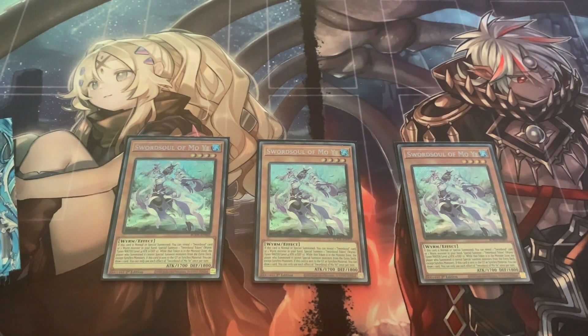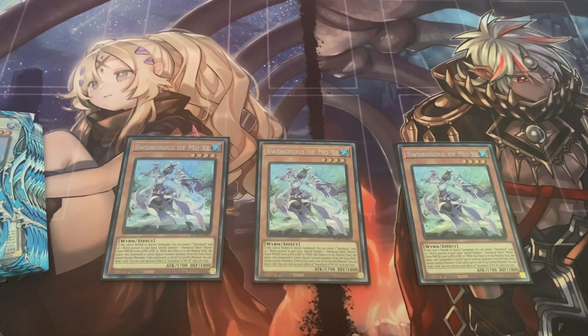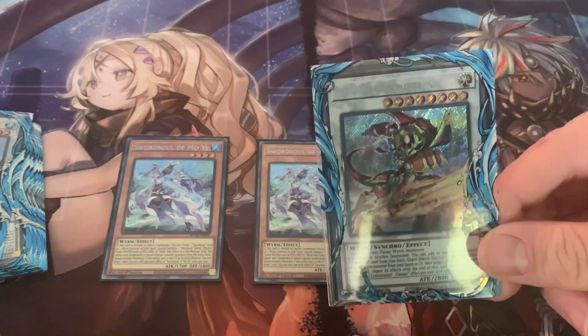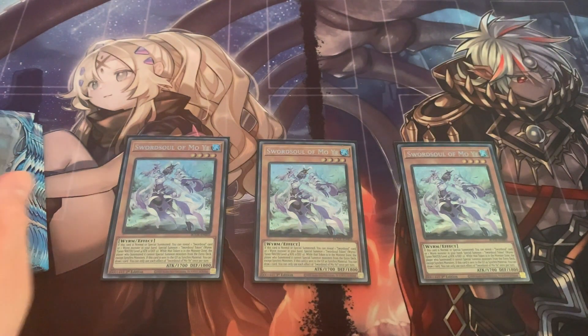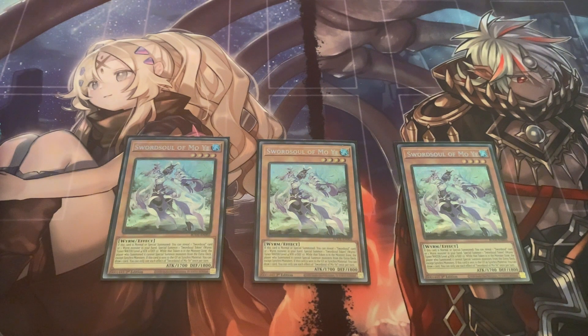You'll probably usually go into Chi Chow first. And that way, when Mo Yi hits the graveyard for the synchro play, you get to draw a card. And with Chi Chow you can search a Sword Soul card. So usually you'll go Chi Chow chain link 1 and Mo Yi chain link 2 to chain block it. So that's the Mo Yi play.